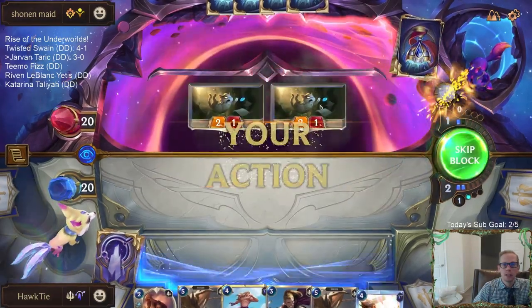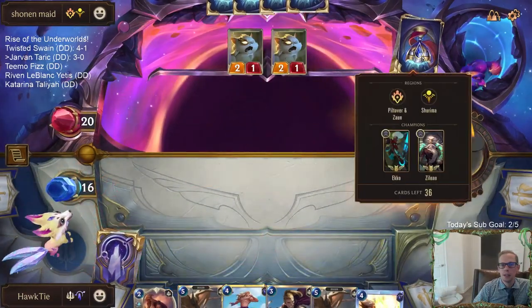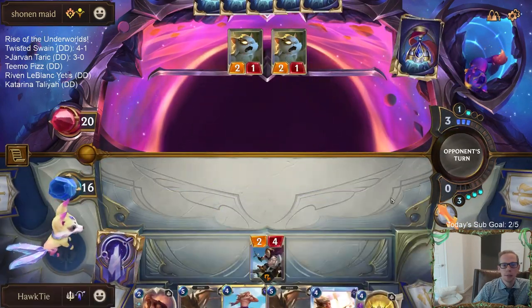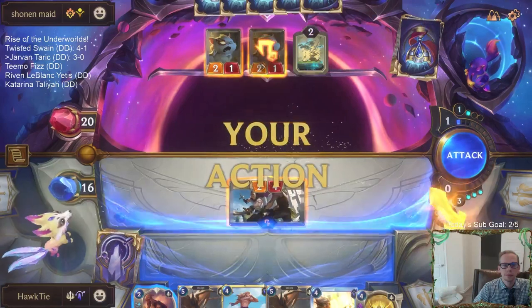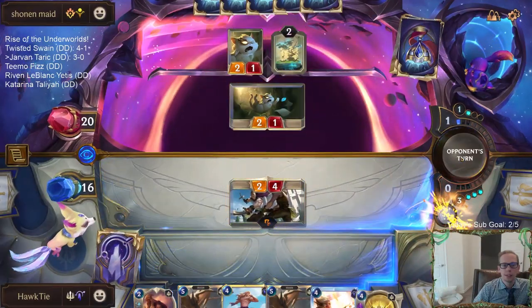On the opponent's side, you love seeing Fallen Feline immediately - you get your predict cards and shuffle those Hexite Crystals back in. So we both got kind of what we want. This will be interesting. I could see not doing this, but we'll do it.